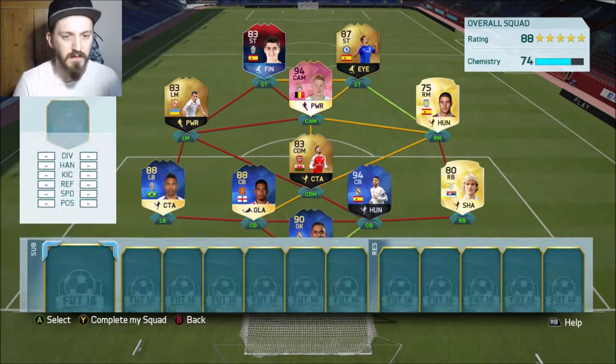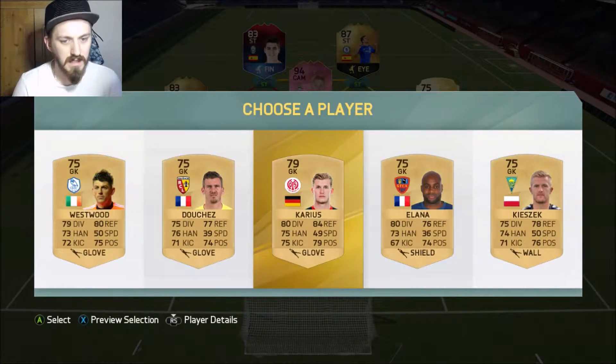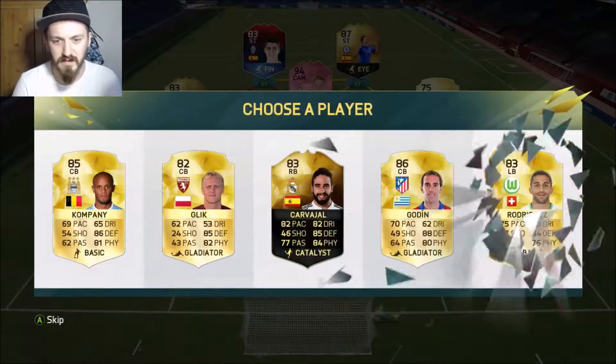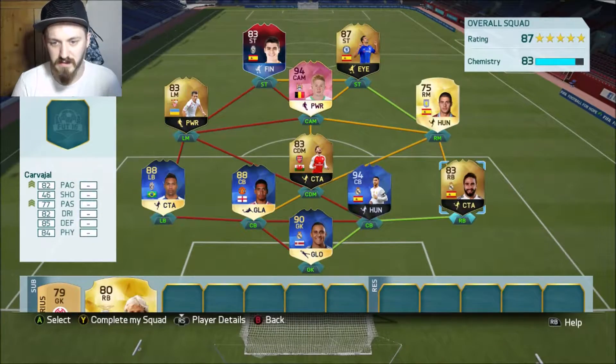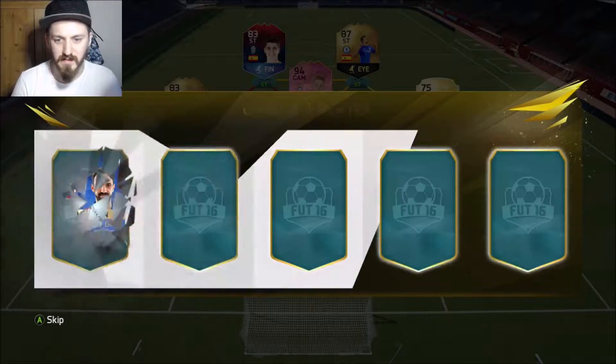Right, let's go on to the reserves and the bench and see what sort of players we get. Carvajal — a good shout actually; it's a solid link into Ramos there and a soft link into Gil, which does wonders for chemistry.